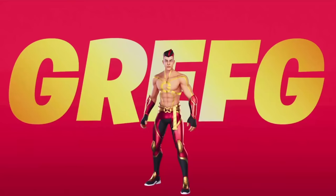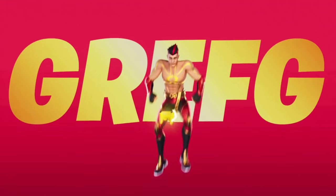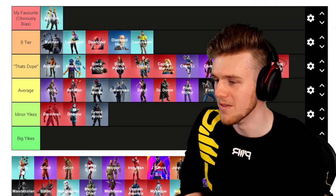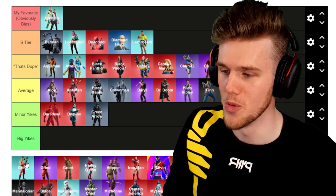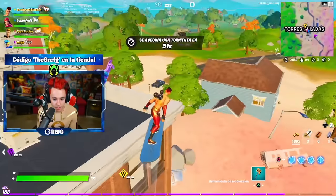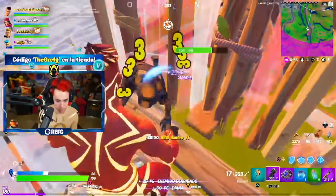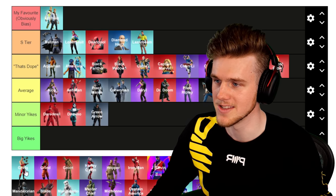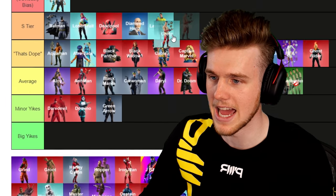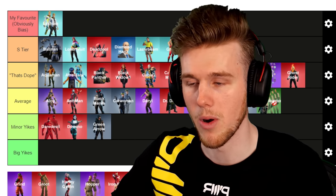Next up, my boy Gra FF. He had the most hyped launch for his skin coming out in Fortnite, obviously breaking the Twitch record as well. Super cool dude. It was fun playing games with him both when my skin came out and when his did, and also with Lufu and Ninja. Awesome skin concept — he went for a Dragon Ball Z kind of design. Definitely one of my favorites, and cool to see other regions get some love. Definitely S Tier, my boy Gra FF.